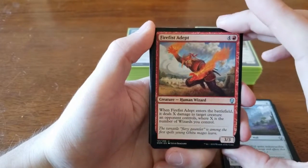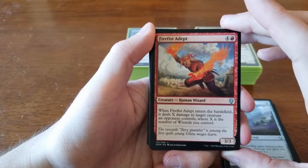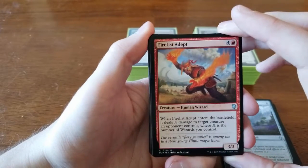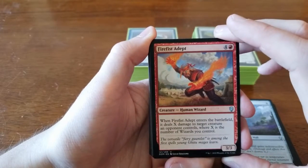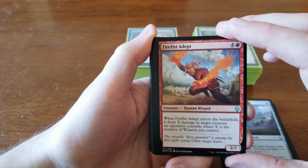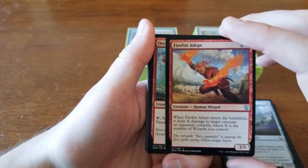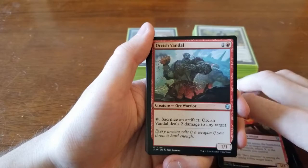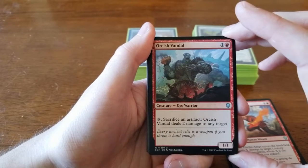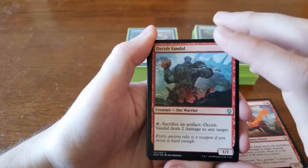We pulled Firebrand Archer — four and a red for a 3/3. Whenever he enters the battlefield he does X damage to target creature an opponent controls, where X is the number of wizards you control. We were playing him in the red-blue deck, but we only had about three wizards, so he'd come in and deal one damage. Five mana for a 3/3 that deals one on entry is not great. We also had Orcish Vandal — one and one red for a 1/1, sacrifice an artifact to deal two damage to any target. Would've been great if we'd pulled lots of artifacts, but we didn't.